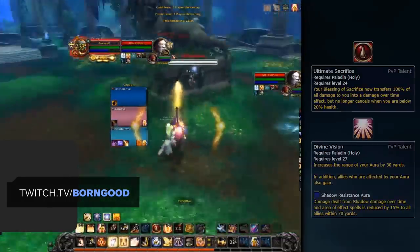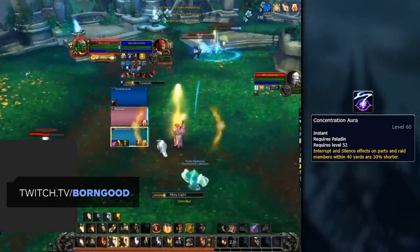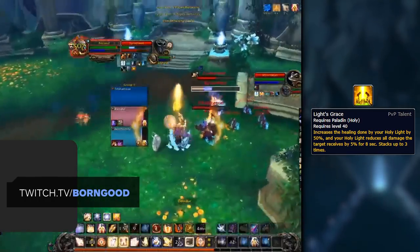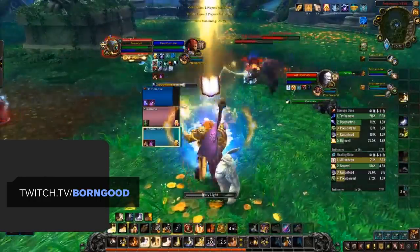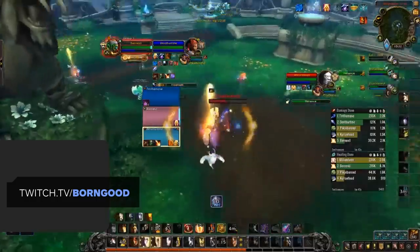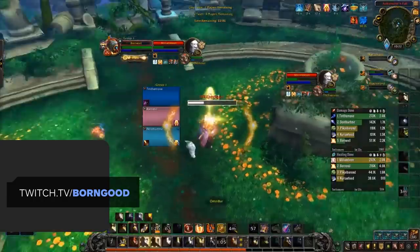As for how good Holy Paladins are right now — while your toolkit remains strong, with talents like Ultimate Sacrifice and Divine Vision giving Paladins a reliable way to deal with incoming damage, and with Concentration Aura playing a pivotal role in dealing with interrupts and silences — Holy Paladin throughput is seemingly at an all-time low. The redesign of Infusion of Light means you can no longer rely on casting high-healing Holy Lights, which is an indirect nerf to the PvP talent Light's Grace, a major factor in viability. Instead, you're forced to cast Flash of Light more often, leaving you with much less throughput. This leads us to believe Holy Paladins need a buff — great changes would be increasing Holy Power generation or buffing Holy Shock and Flash of Light to bring Holy Paladins more in line with other healers.